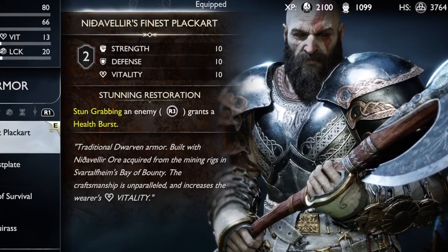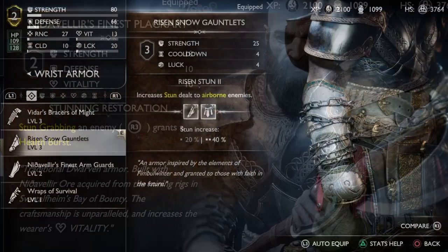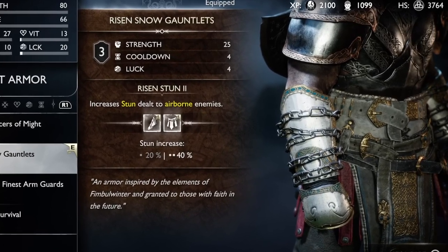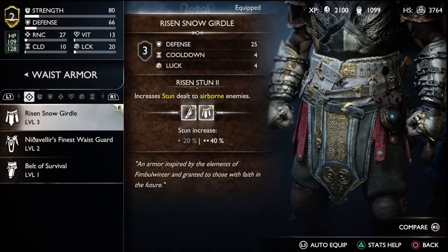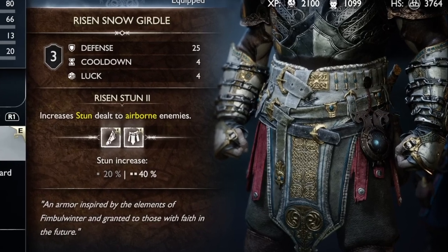For the chest armor, you want the Finest Placard, because you want to stun grab an enemy with R3 and gain a health burst. For your gauntlets, you want the Ryzen Snow Gauntlets, which gives you a 40% increased stun when you hit an enemy that's airborne. And for your waist armor, you're going to use the Ryzen Snow again, so you double down on that 40% airborne stunning effect.